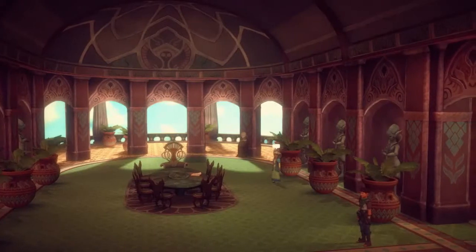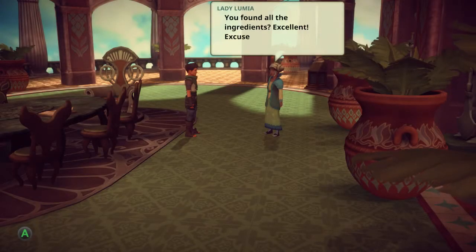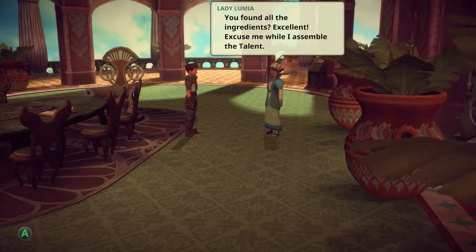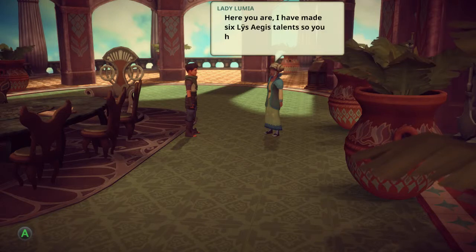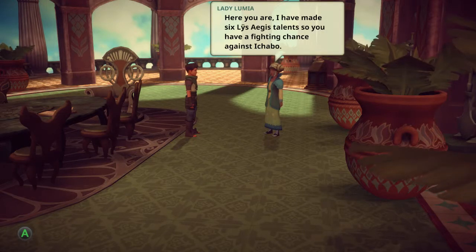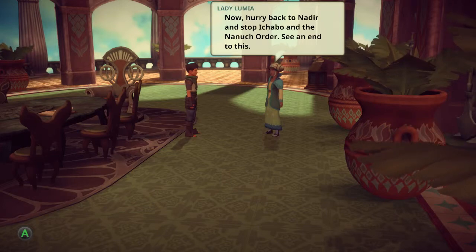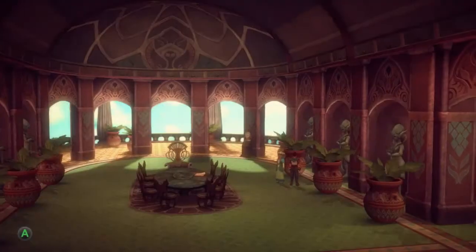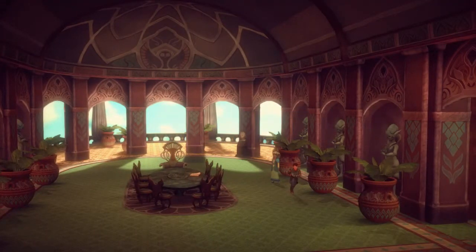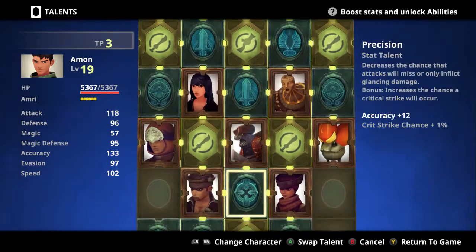All right. So now talk to you. You found all the ingredients. Excellent. Excuse me while I assemble the talent. Here you are. I've made six lists of Asia's Talents so you have a fighting chance against Ichabou. Now hurry back to Nadir and stop Ichabou and the Nanook Order. See an end to this. So first off, guess we should go ahead and figure out where this slots in.